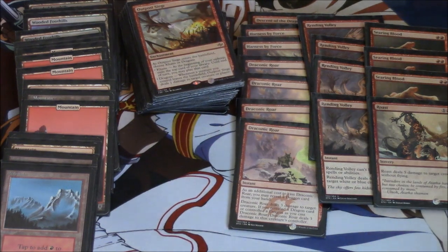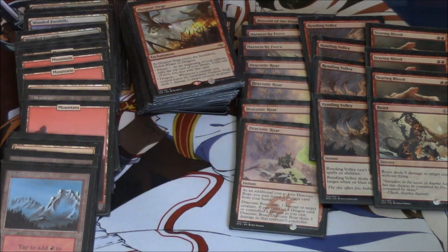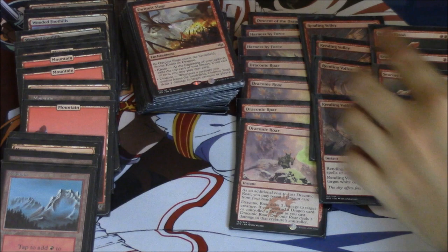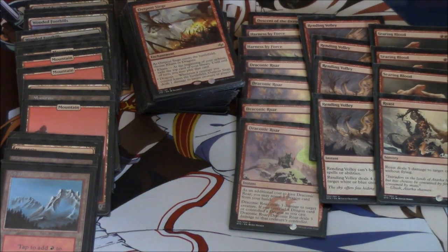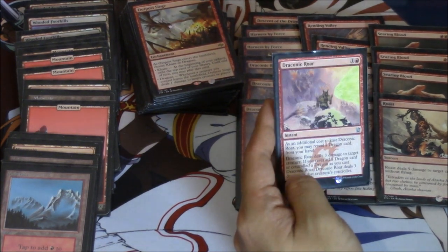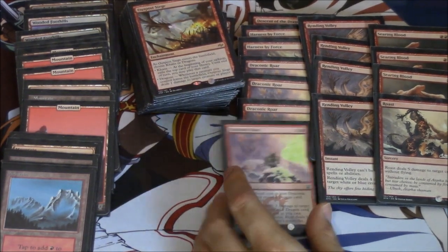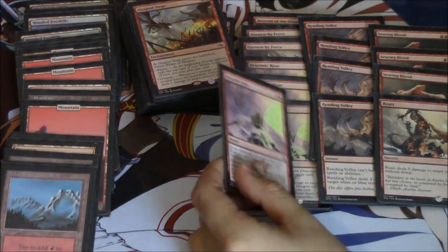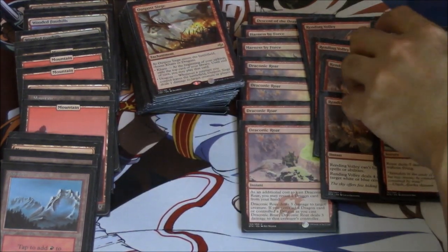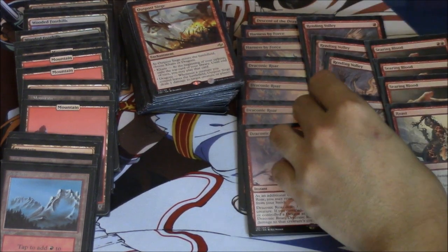It can just be direct damage — a lot of times you just need to deal three damage to your opponent and you cannot kill that Rhino. Even if you double Wild Slash the Rhino it doesn't help you because you don't get the six damage that you really want. But with Draconic Roar you get the damage as long as you reveal the dragon, which is really incredible. It's a very good card — six damage for two mana — and it does give the deck the flexibility to splash out of colors, though that's not really relevant.